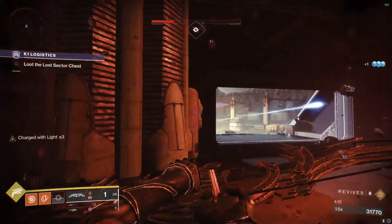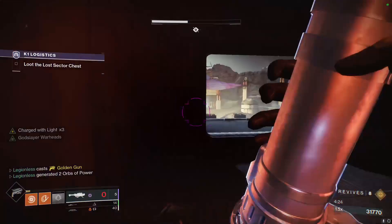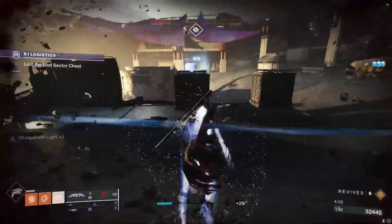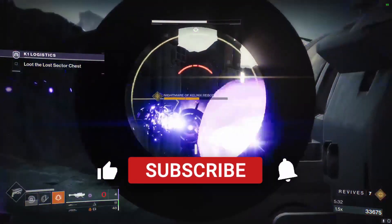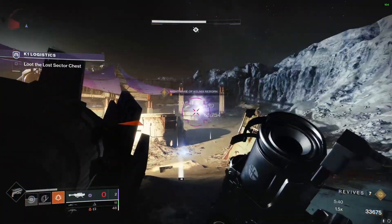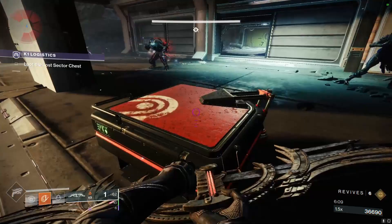Enemies have been killed so we can damage the boss. Get some health back, then pop Golden Gun right in the middle. If you do enough damage, the boss teleports to the left. Clear away the enemies on the left so you can get a clean shot on the boss. Once you've got a clear line of sight, shoot a Rocket, then a second Rocket will make it teleport to the right side. Snipe to finish. And that's how you easily solo the K1 Logistics Legendary Lost Sector on Hunter.